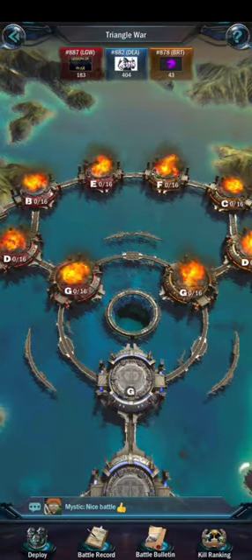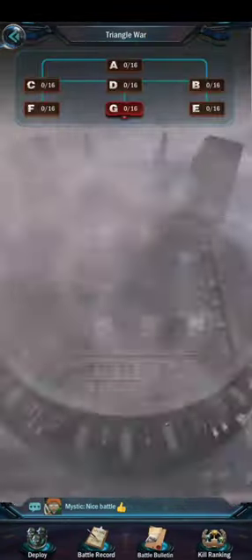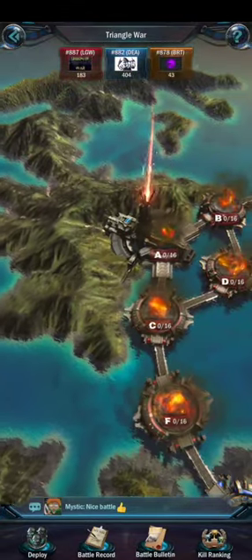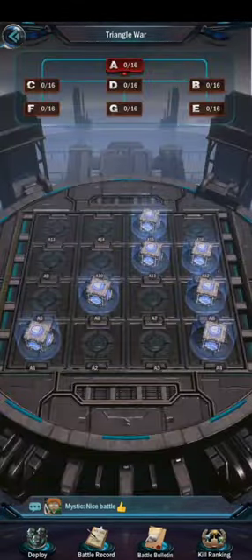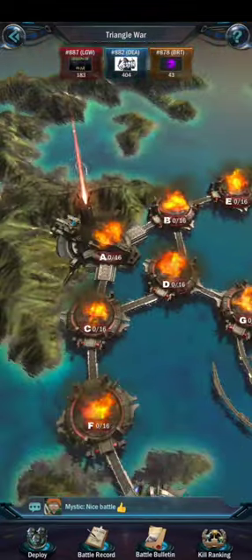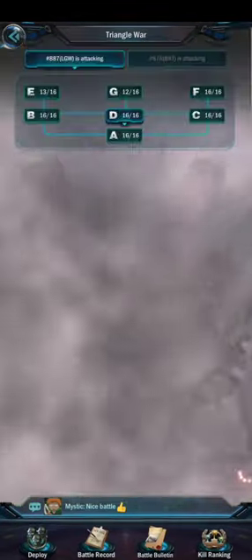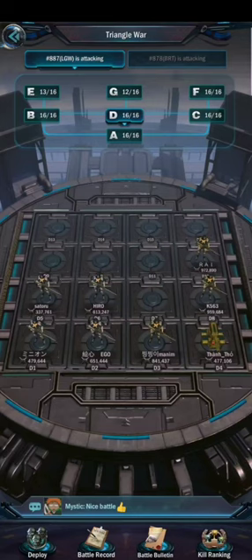All the defense you set for Triangle War will take effect on the following day — it will not be in effect on the competition day. After you join, you can attack islands, but islands can only be attacked in order. You can also get Triangle War solo rewards and ranking rewards.